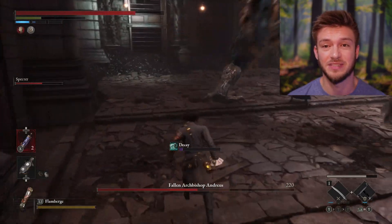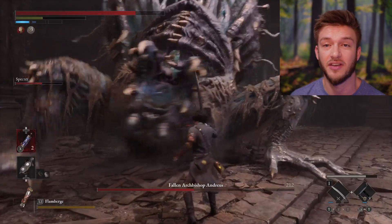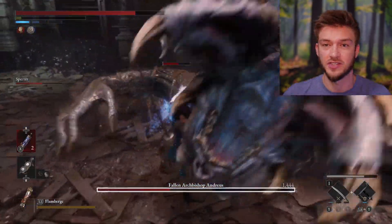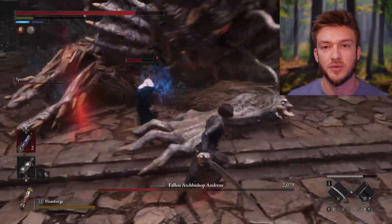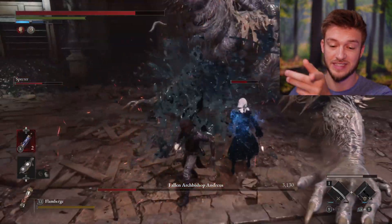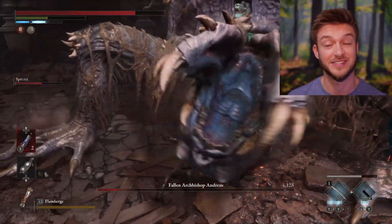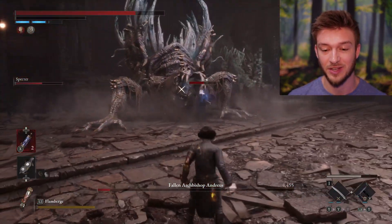What I like to do with any of these boss fights is to do a few runs without using the specter to get comfortable with the parries, and even do a few attempts where you don't attack at all — just get to the second phase and block, block, block — so you can get comfortable with how the parrying works. Because when you land those perfect parries, it removes all that extra health, making this fight a lot easier to get down.